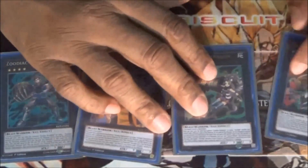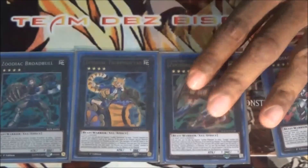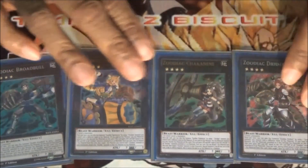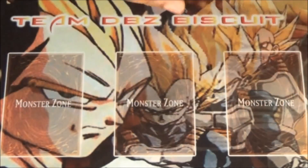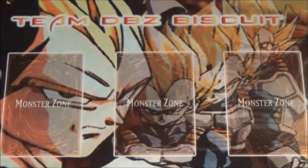Lastly, I'm running a small Zoo engine with one Zoodiac Broadbull, one Zoodiac Tigermortar, and one Zoodiac Drident. Broadbull is great for getting other Zoodiac materials from the deck to hand. Tigermortar lets you special summon a material back underneath itself after its effect. Drident is the card everybody hates — you can pop your opponent's normal summon or their field spell. But that is it for the deck profile, guys — leave a comment below and let us know what you think.